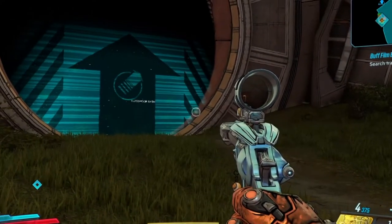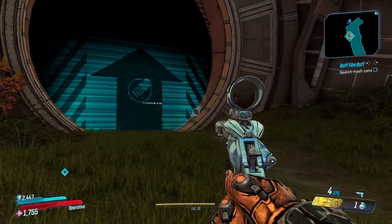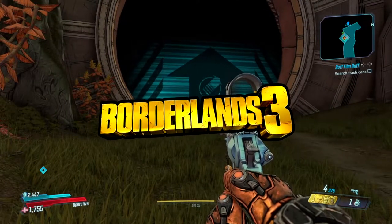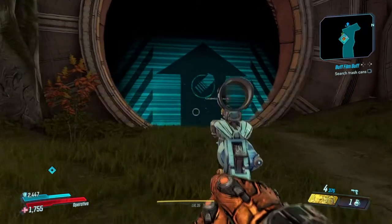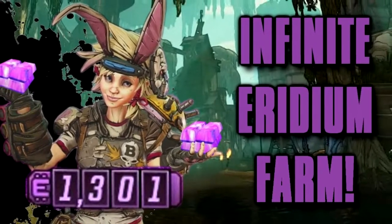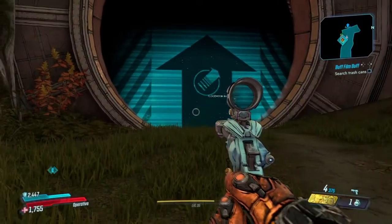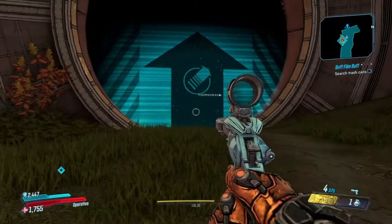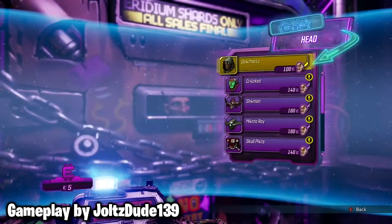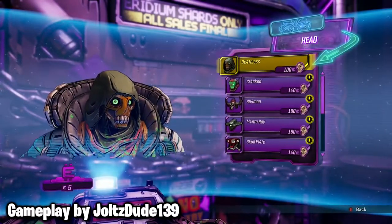Hello everybody and welcome to another video. In today's video I'm going to be in Borderlands 3 showing you how you can easily farm a ton of Iridium. Iridium is an in-game currency for Borderlands 3 that allows you to buy weapons and cosmetics to customize your character from Crazy Earl back on the Sanctuary 3.